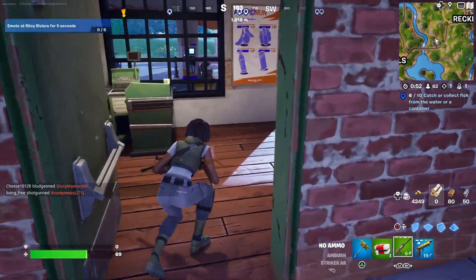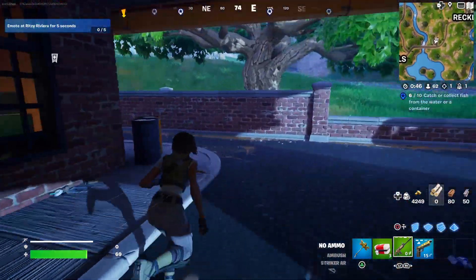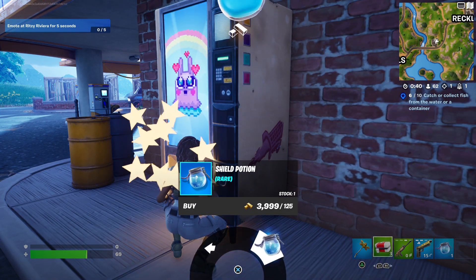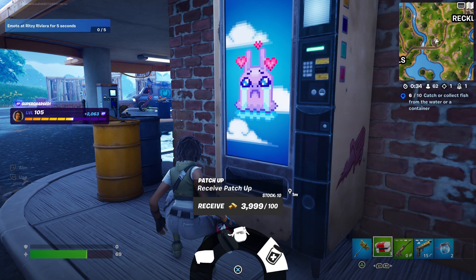Hello and welcome back to Fortnite. I'll be showing you how to purchase items or services. So that basically means you can go ahead and purchase any item from a vending machine or from characters. In this case I'll buy a couple of shield potions and I'll do a patch-up as well, because that's a service technically.